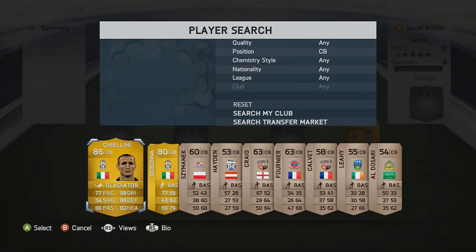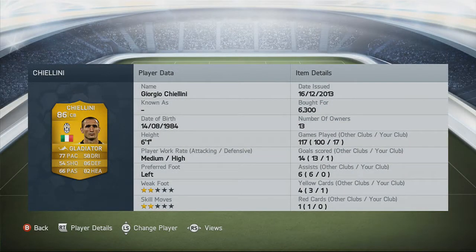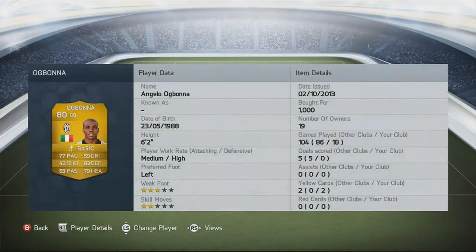Centre back, I go for Cialini. Cialini is just a monster with 77 pace, 6 foot 1, 6,300 coins, 86 defending, 82 heading. He's really good because he's got the speed to keep up with the strikers. Same goes to Ogbonna, he's got the same speed as Cialini with 77, 82 defending, 79 heading. He's 6 foot 2, only 1,000 coins, and he's probably one of the best players in the team.